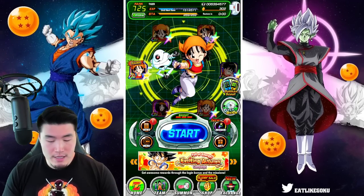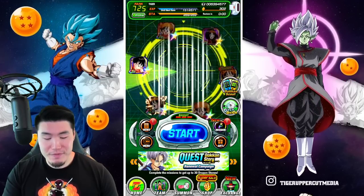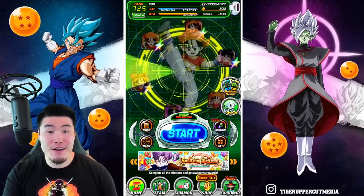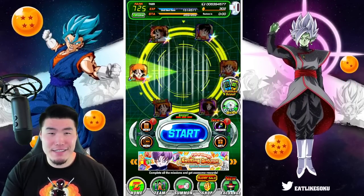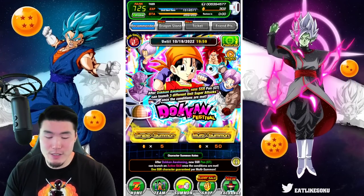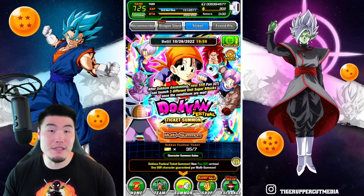Let's go for 7, because that's lucky. So here we go. 1, 2, 3, 4, 5, 6, and 7. Okay, so we are ready to go. I did buy the ticket, so we'll start with the tickets first, and then a few stones if we have to.